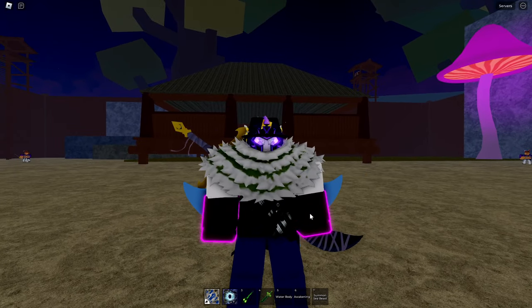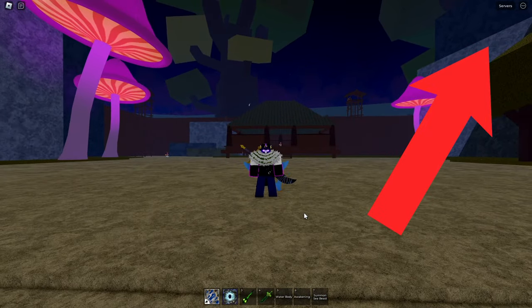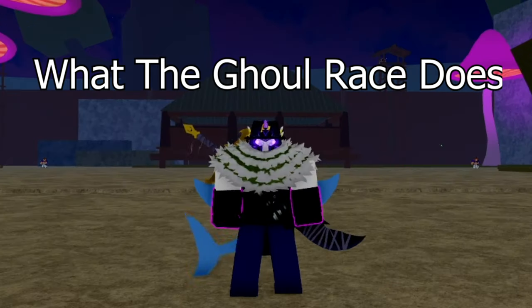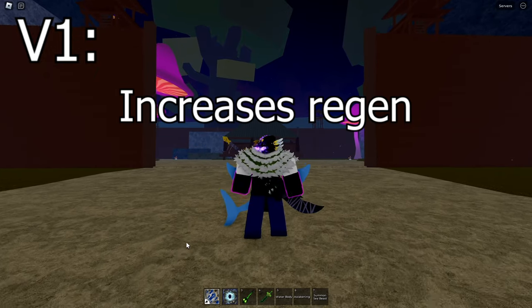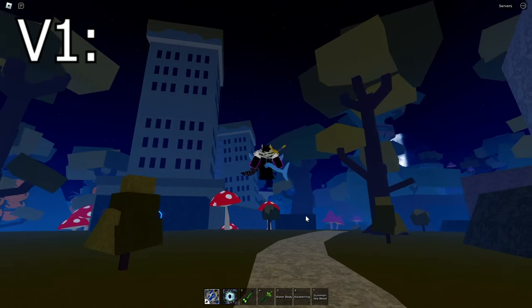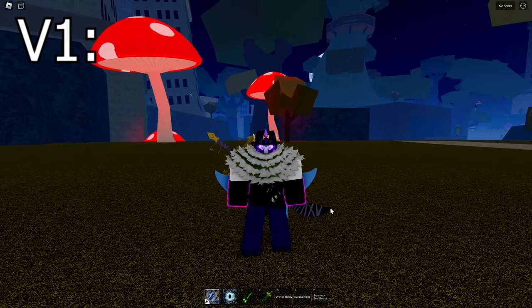If you don't know how to get the ghoul race, in the top right hand corner of the screen will be a link to a video where you can get the ghoul race. So, what the ghoul race does: v1 slightly increases your health regeneration and gives you an extra 30% run speed during night time. Right now it is night time so I'd be able to run 30% faster, but during the day those two buffs would go away.